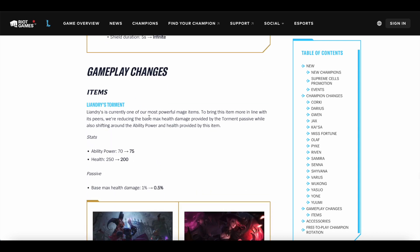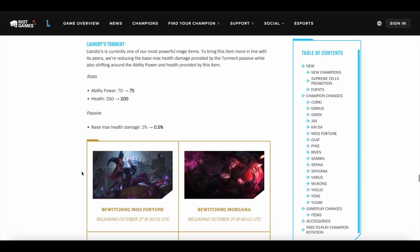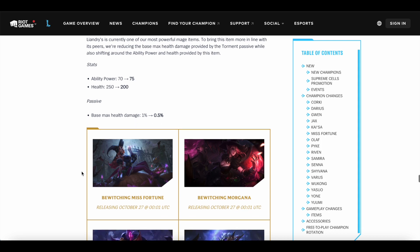Liandry's Torment apparently has been one of the most powerful mage items. I'm not so sure about that — maybe I'm missing something — but they're giving it 5 more AP while reducing its health by 50 and halving its base max health damage. Apparently the max health damage was way too much. That's a pretty big nerf to Liandry's overall.